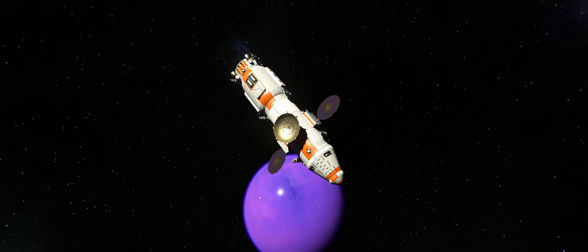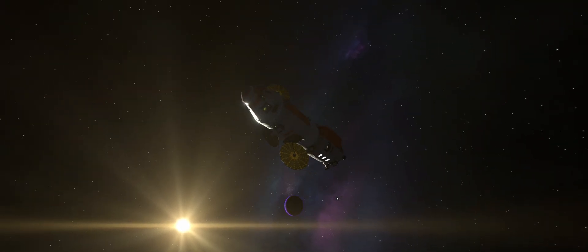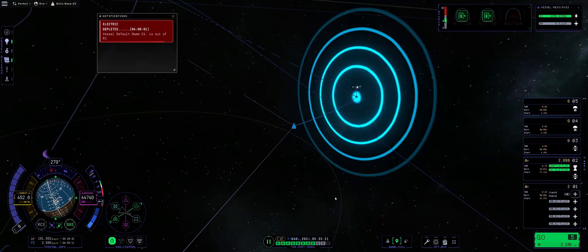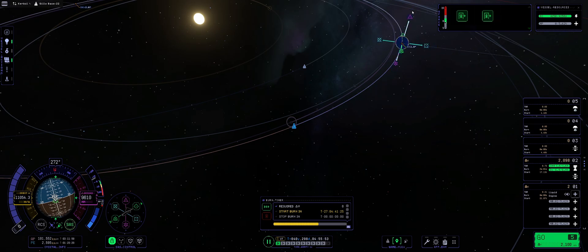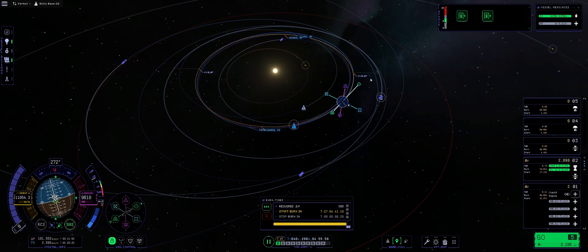I'm thinking I should probably be detaching this thing. Maybe not to leave debris around Eve — so let's first get out of the Eve sphere of influence before we detach and go on our merry way in terms of setting up the maneuver that will get us back to Kerbin. We're schlepping a lot of science, and we want to make sure we are in the right place.